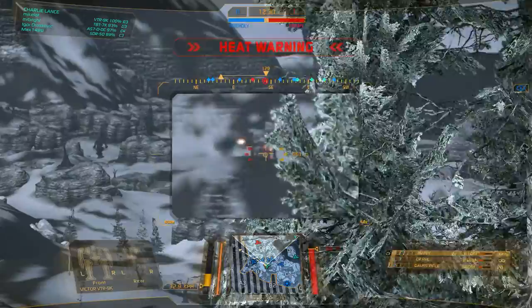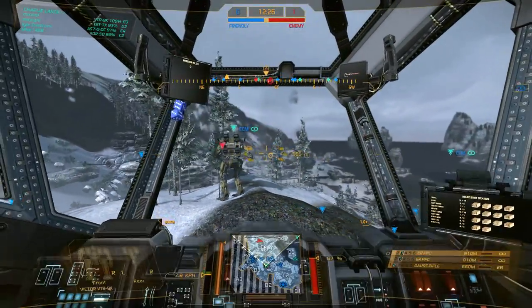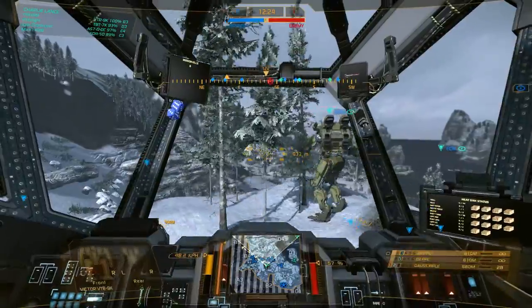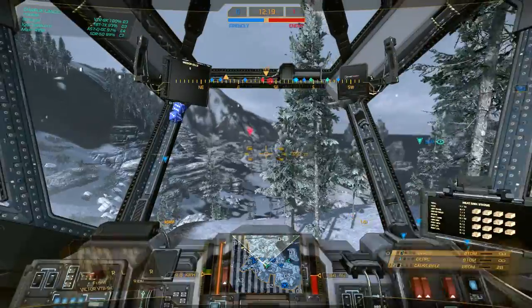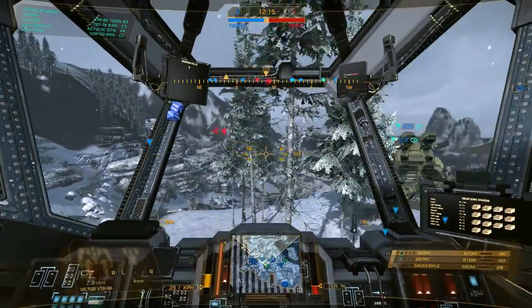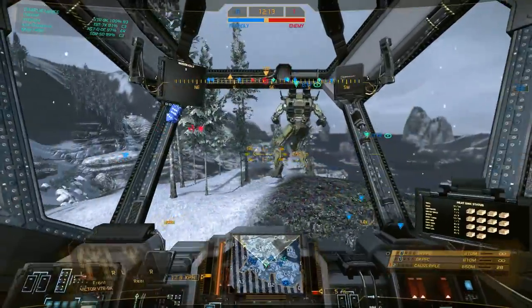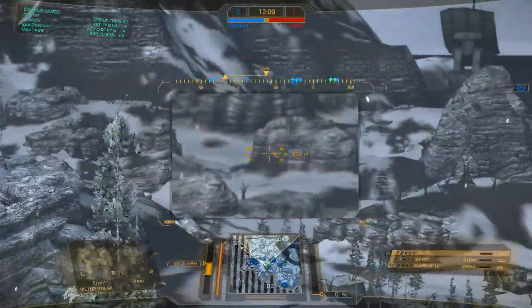The Gauss and the PPCs kind of have a different projectile speed. By the way, this guy has ECM so nobody's getting a lock on me — so this is really nice. I'm not jump sniping right now actually, but if I could I wanted to. This variant in particular can actually have two more jump jets, which is kind of nice — so I can go a little bit higher.